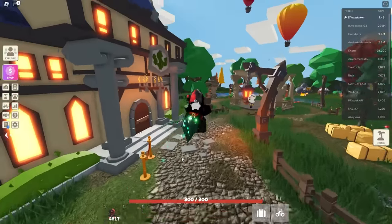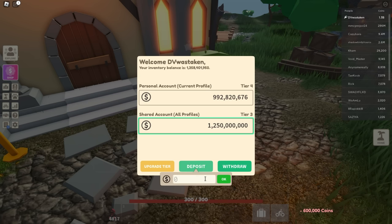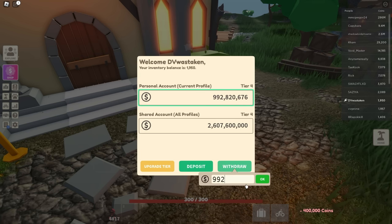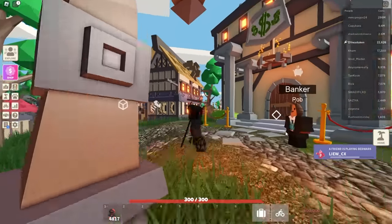Now that we're on our main account, I can go take this money - go over to Rob, talk to him, view my account. I want to deposit everything so I have it accessible. I have to upgrade it first - there we go. Then I'm going to deposit everything I have on here. It looks like it's capped out so I've got to upgrade again. Then we'll put 600 million in, deposit 400 thousand, and take everything out of my personal. Now we have 3.5 billion in here.